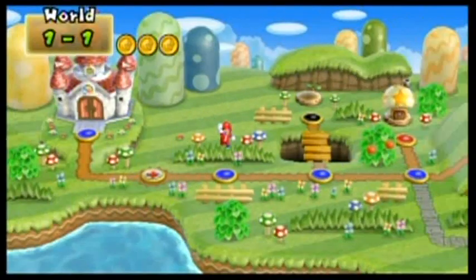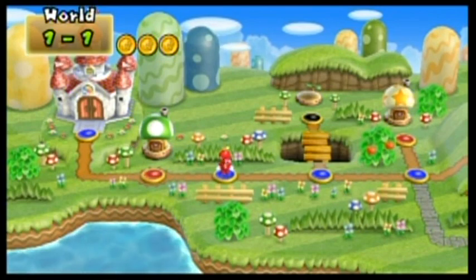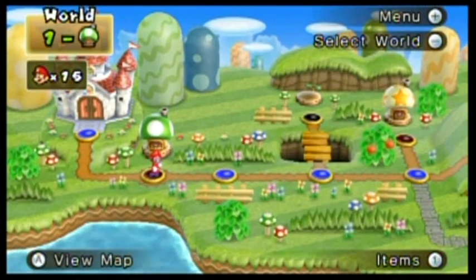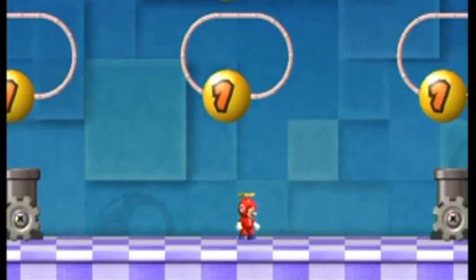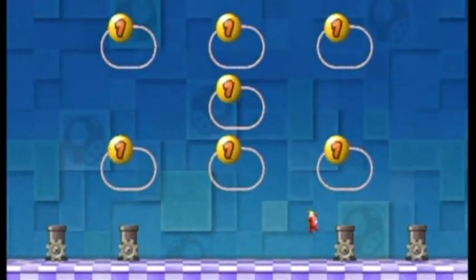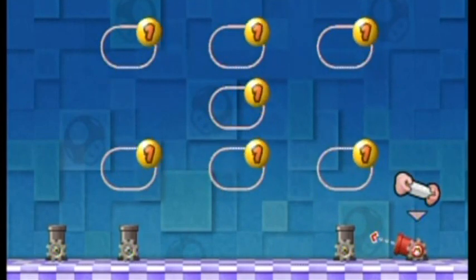If he's at maximum size he'll give you three 1-ups; if he's small he'll give you one 1-up. By bringing him to the end of the stage, you'll unlock a house on the arrow space on the board — some sort of random toad house. This one is for a cannon minigame to collect lives.